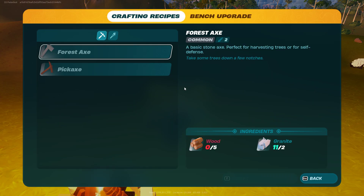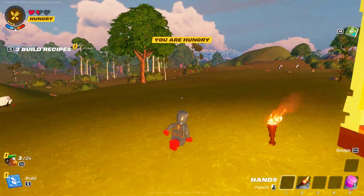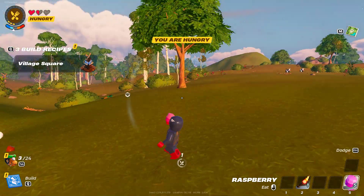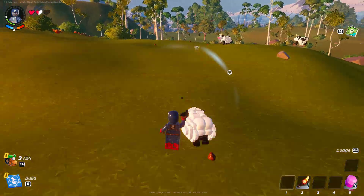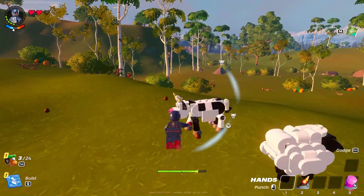Let's go see what we can use from the craft bench. So I already have a pickaxe. I could probably use a forest axe, just in case. But for now, let's just get out into the wild. I'm hungry, so you can get raspberries from these little bushes. And you can easily get food.